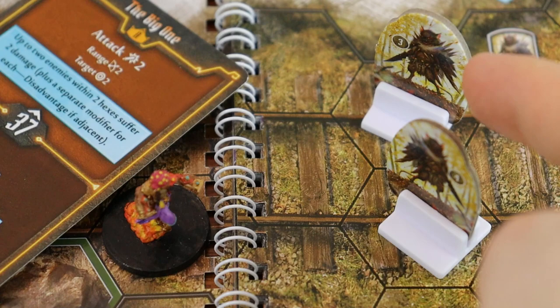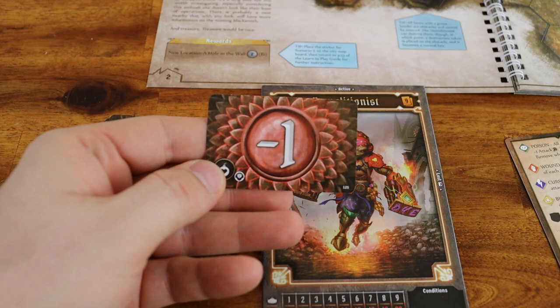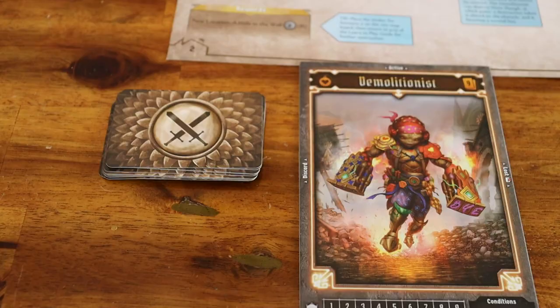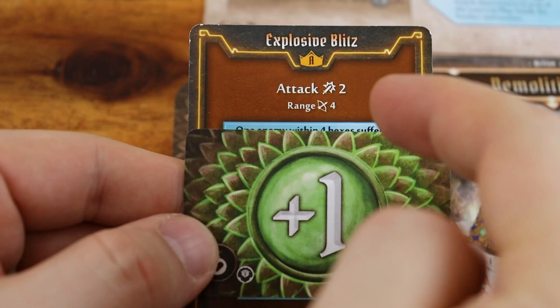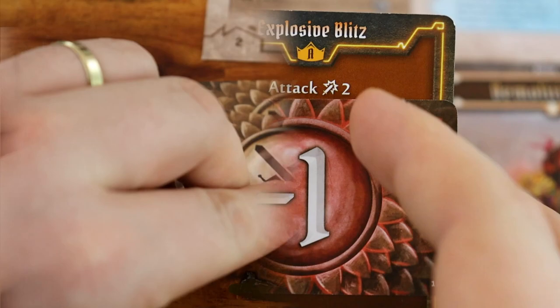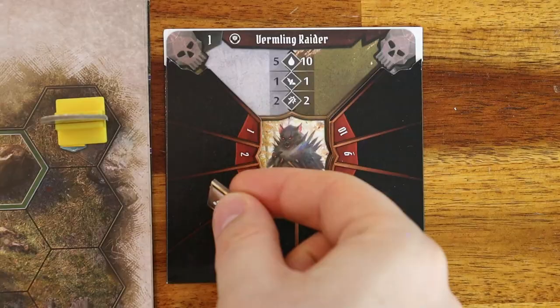Some attacks also have the target icon — the attacker can target a number of enemies within the attack's range, but you cannot target the same enemy multiple times on the same attack. Once an attack is performed by a character or enemy, the figure must flip the top card of their modifier cards deck — normally one modifier card per target. But if you are doing a ranged attack and the target is adjacent to you, you must flip two cards and apply the worst of the two; this is called disadvantage. If you flip a modifier card with a number, add or subtract it from the attack value. If you draw the 2x card, your attack value is doubled. And if you draw the null symbol, the attack does no damage.